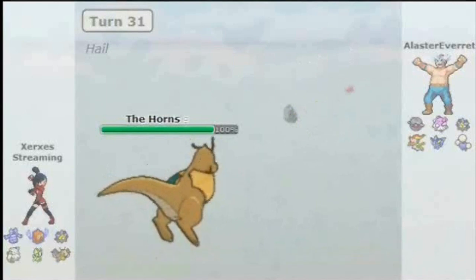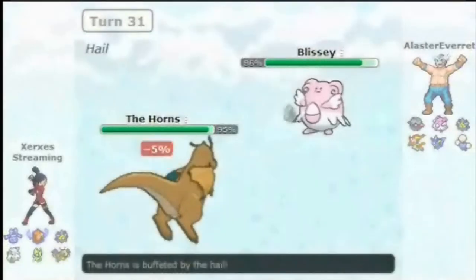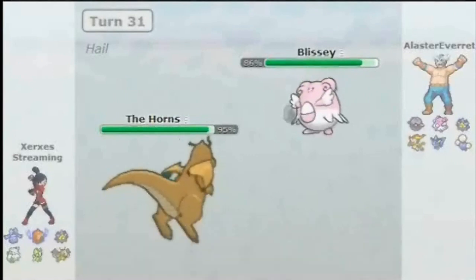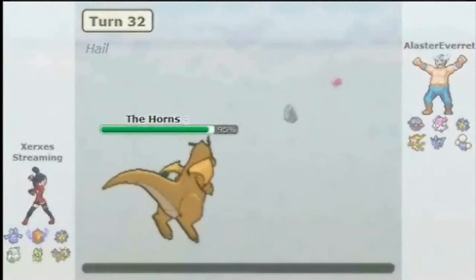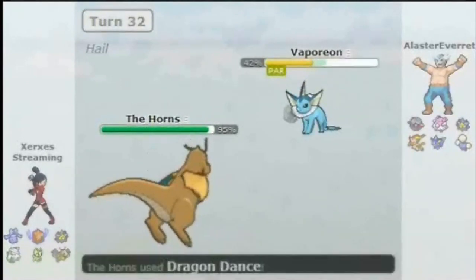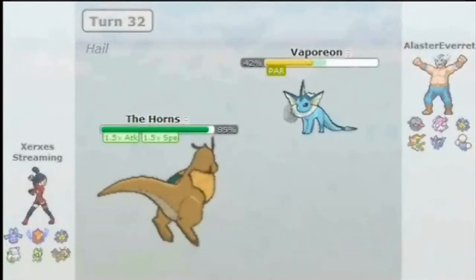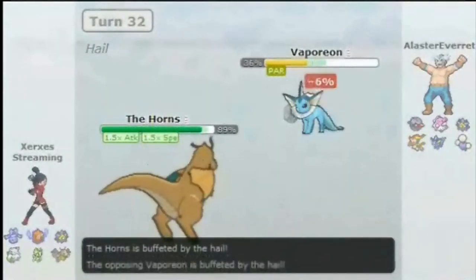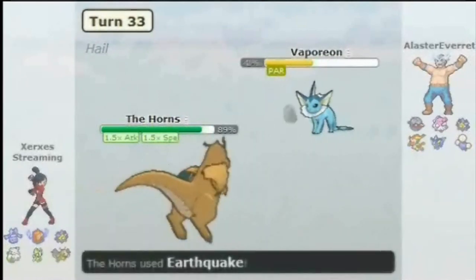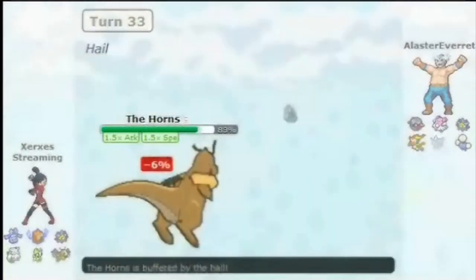Dragonite comes in and just takes over — mess with the bull, you're gonna get the horns. He switches out not wanting to get smashed in the face. Knowing Blissey's moveset of Toxic, Soft-Boil, Stealth Rock, and Seismic Toss, there's not a whole lot he can really do — can't hit me with Ice. I get my +1. I'm 90% sure I can kill Vaporeon from here with Earthquake, so I shake the ground and Vaporeon is gone.